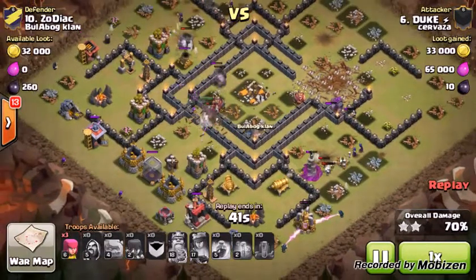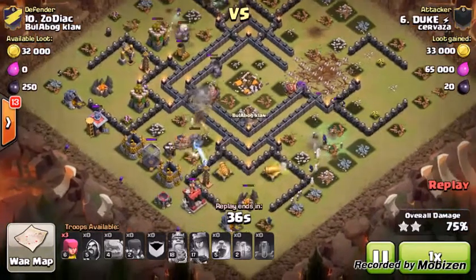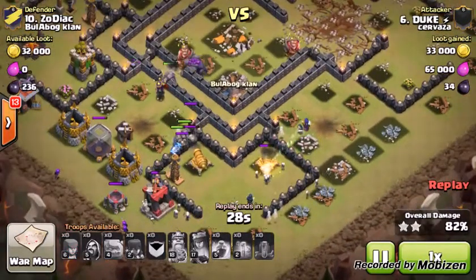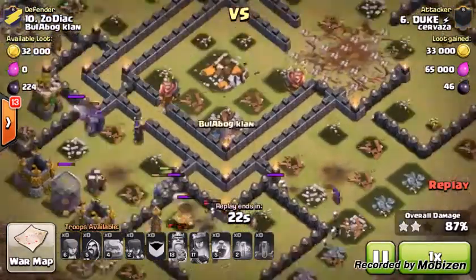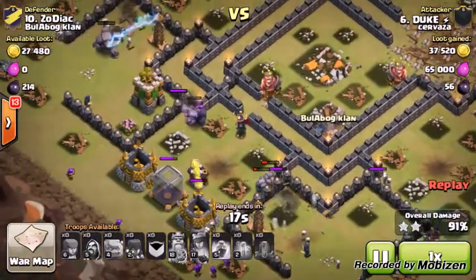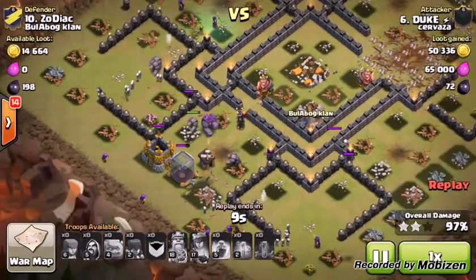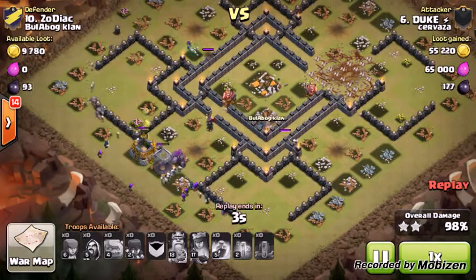Once your Heroes get to the other side, we'll put this base down. A few cleanup troops on the outside. They can't really stand up with all those skeletons going through. That Golem just popped in half, and you've got your Max Golem still taking all kinds of heat. For the most part, that was a relatively easy three-star attack.